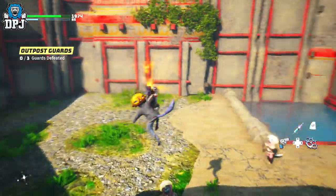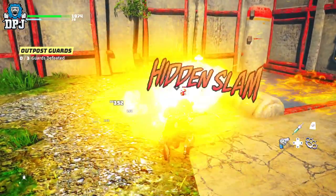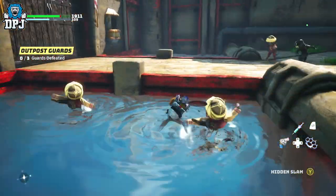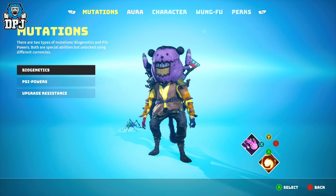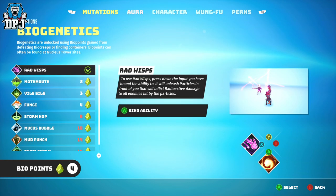Within Biomutant there are some amazing ways to level up your character and make him even stronger and more powerful by unlocking and equipping abilities. There are two types of mutations: Biogenetics and PSI powers. Today we're talking about Biogenetics.